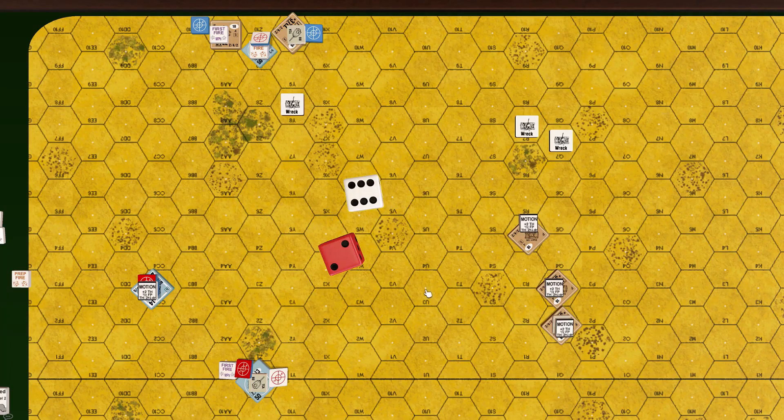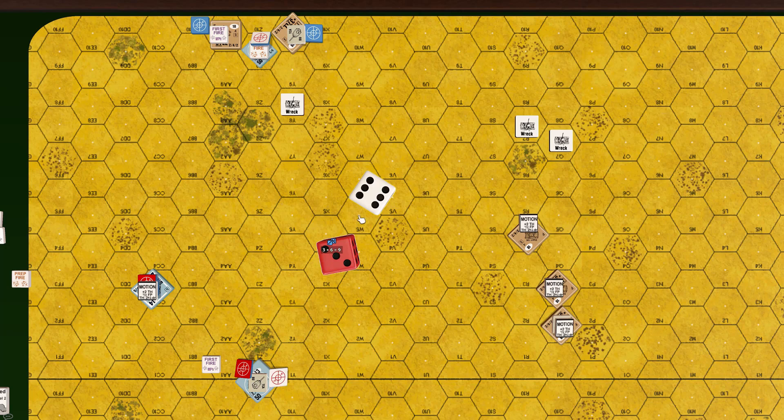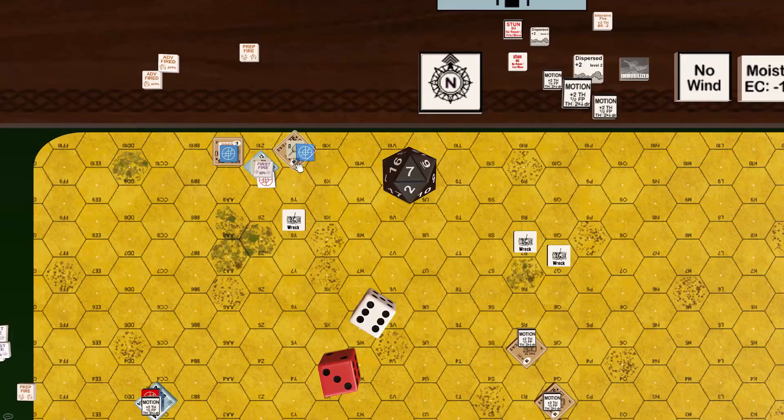Roll: 8 plus 1 = 9 — Stuart is hit in the turret, Panzer maintains rate of fire. Next roll: 9 — Stuart is not hit. Jim mistakenly considers the Panzer's rate of fire exhausted and does not rotate the acquisition marker to phase minus 2.